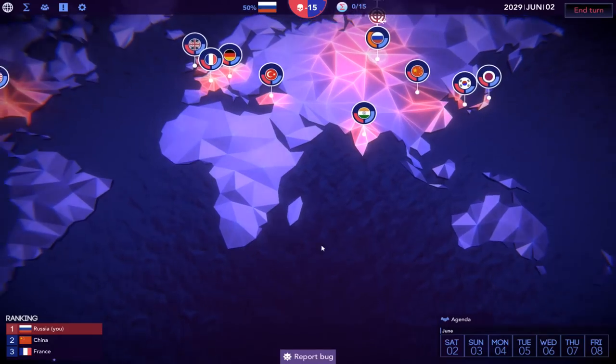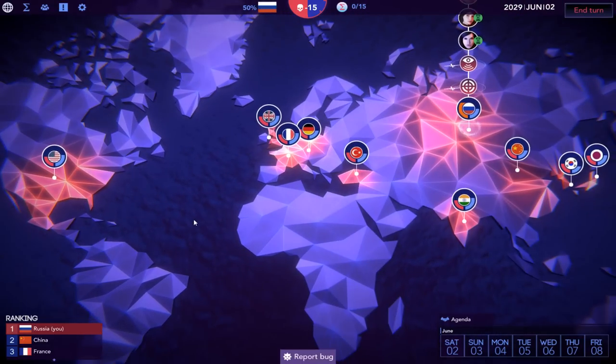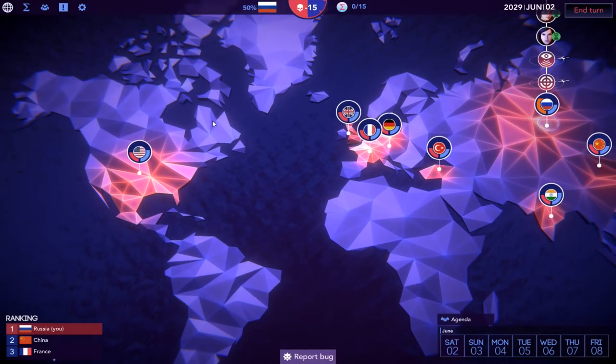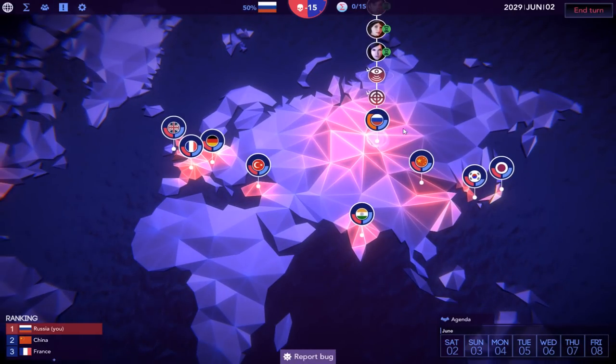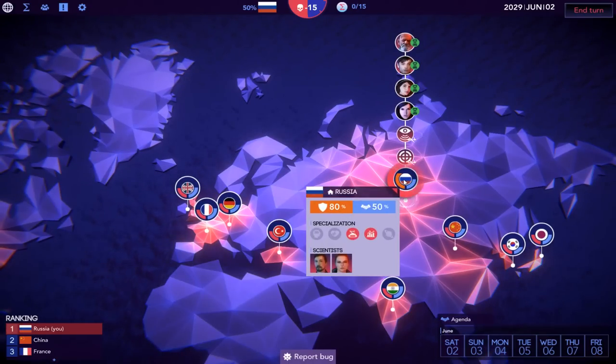You just click and drag to move around the map. There are a few major areas — all the countries involved that you can choose from. From the start of the game there are ten of them: US, UK, France, Germany, Turkey, India, China, Russia, South Korea, and Japan. Over here, it shows how well we are doing in our different specializations.